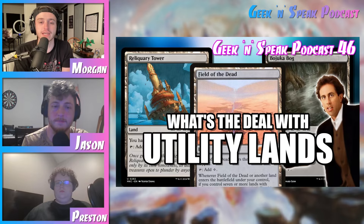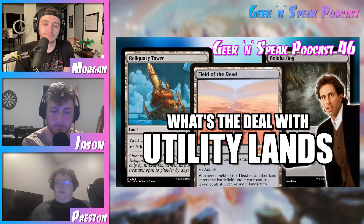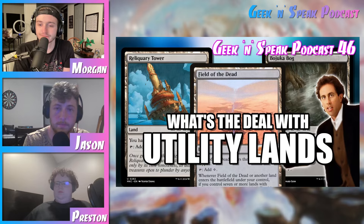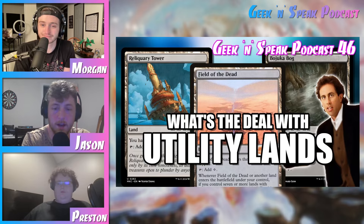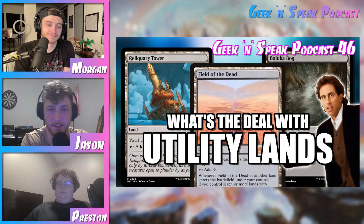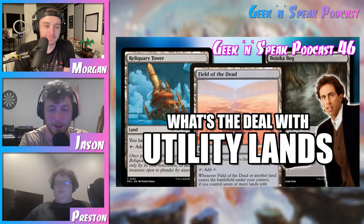Joining me today is Preston. Preston, how's it going? Good. I didn't get to be in that last episode, so I'm excited to be talking about some fun utility lands this time. And then we also have Jason. Jason, how's it going? Going good. I really like utility lands because anytime you can get rid of a basic land and get a land that's going to give you an added bonus along with getting you mana, I always think that that's a good thing. So I'm really, really excited that we're doing a part two.